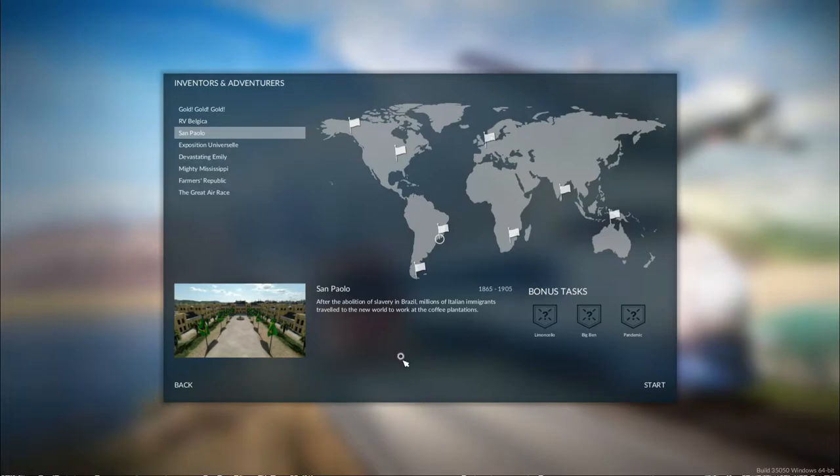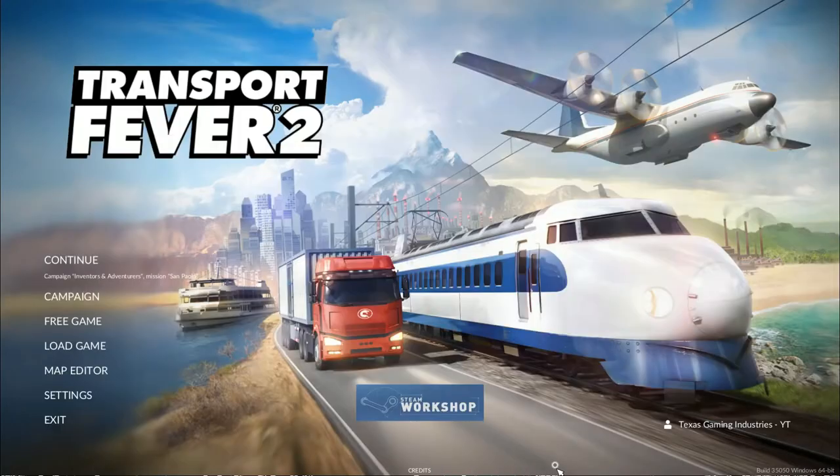Let's head to the main menu and see what our next mission is. In 1919, after the abolition of slavery in Brazil, millions of Italian immigrants traveled to the New World to work at the coffee plantations — which we'll be covering in the next episode. If you enjoyed this episode please be sure to leave a like, comment, and subscribe to Texas Gaming Industries for new video uploads every Friday or Saturday. Thank you very much for watching and I'll see you all in the next episode!